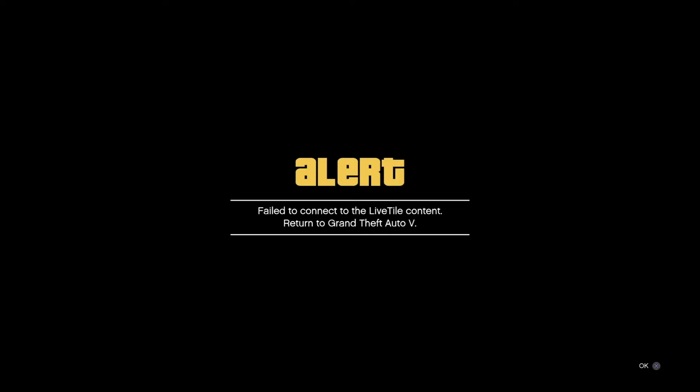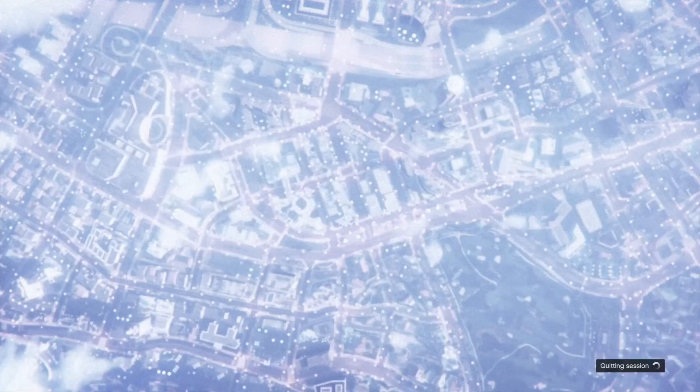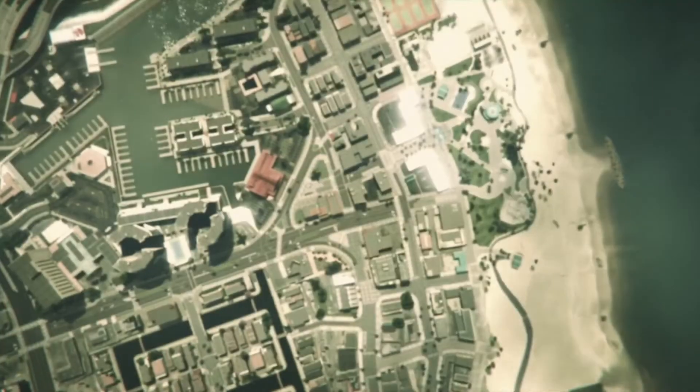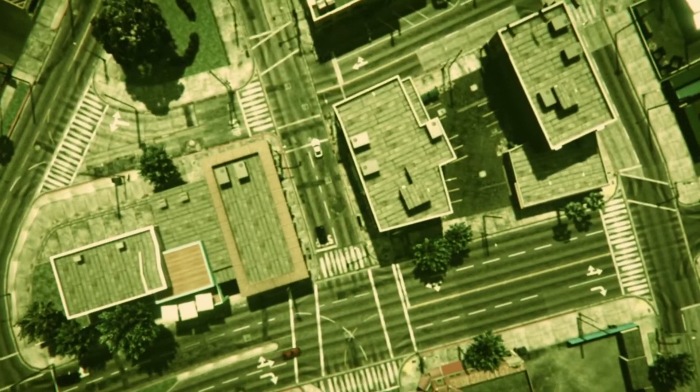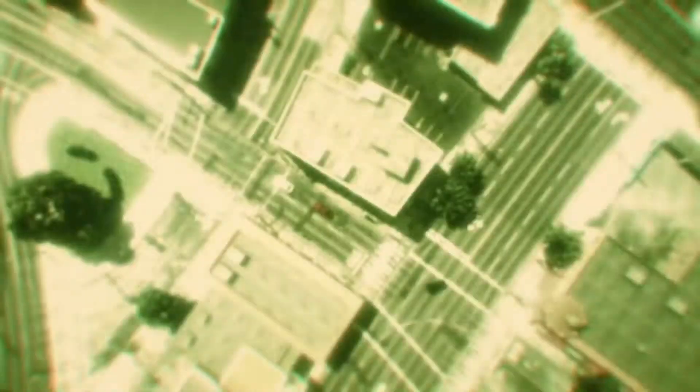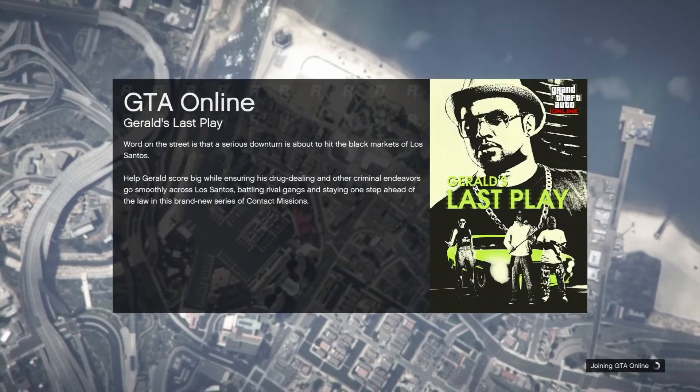Do not accept this alert. Once you have done that three times, you are actually going to find a friend or someone through a community that is playing online and just join them — they don't have to know that you're joining them. From there I wait like 10 to 15 seconds and then I accept this alert. Sometimes the alert to join that person is right behind that alert though, so if it is, go ahead and accept it. I'm going to spam X — the alert should pop up, accept it, and now it will load me online.